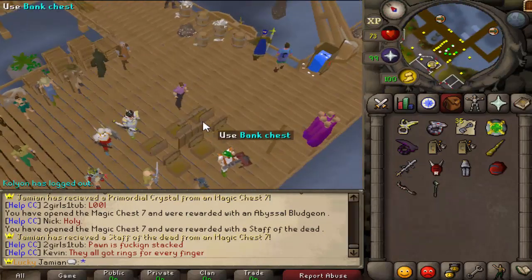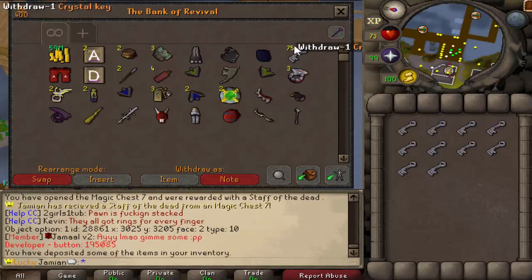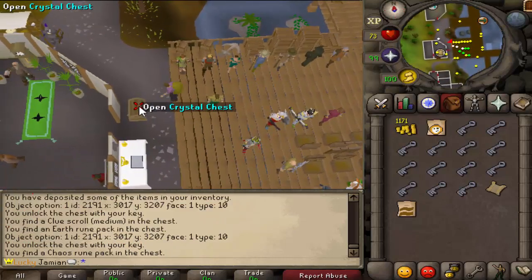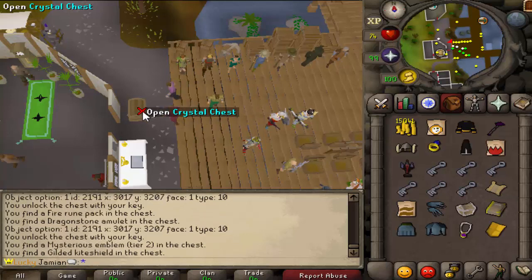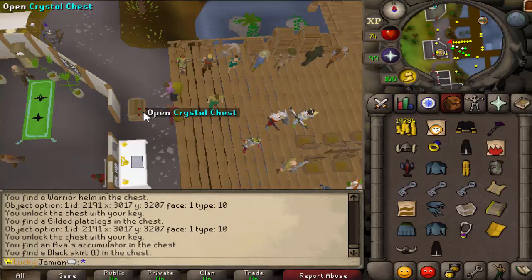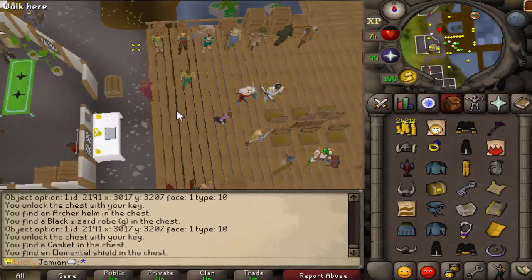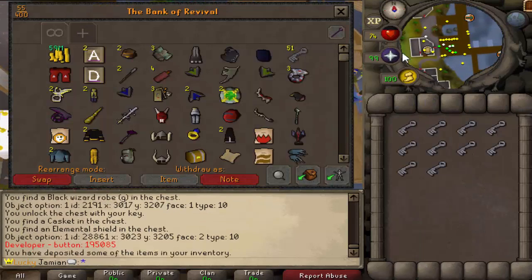I guess we can use the crystal keys. I have 75, and you've got a ton too - I have 45. You can get mystery boxes from them so it's definitely worth opening. Open them, then another chest, and we shift drop them now. Sounds cool - yeah, I got a mystery box.